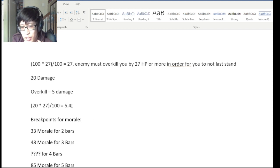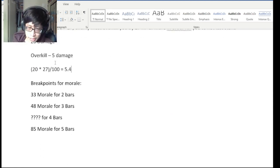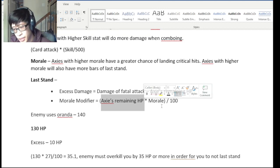If it was just 20 damage, you would actually enter last stand. But at 21 damage, you're being overkilled by more than the morale modifier amount. So the closer you are to 0 HP, the harder it is to enter last stand, mostly because the remaining HP portion is smaller when multiplied by morale.